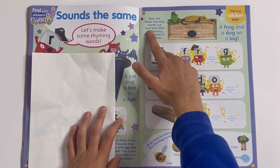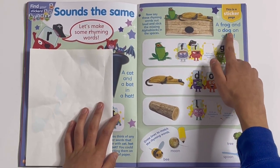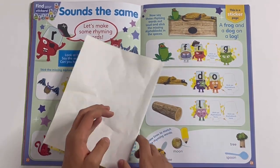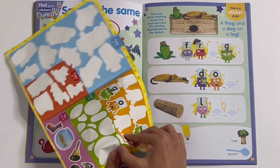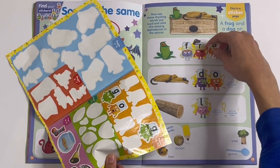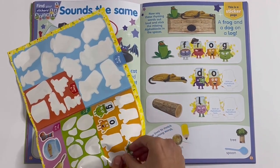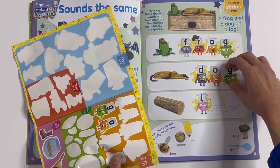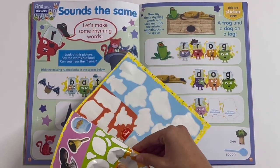Say these rhyming words out loud and stick the missing Alphablocks in the spaces. A dog on a log. A frog. And a dog on a log — let me stick on the letters. F, R, G — frog. D, R, G — dog. L, R, G — log.